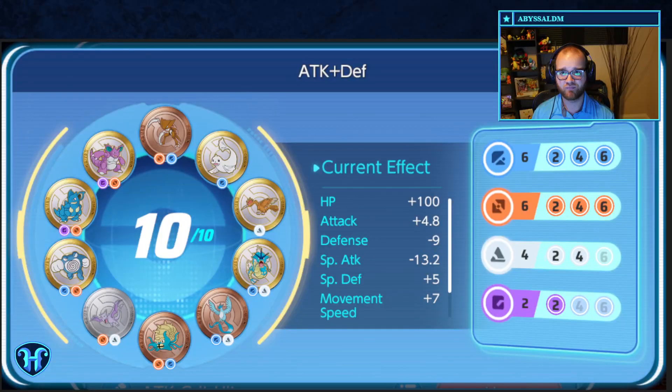Let's dive into the emblem loadouts I've been enjoying and talk about which types of characters they're good on and why. Our first loadout is called Attack Plus Defense, because those are the two stat modifiers we're fully maxing out on in the color groups. Six brown gives us a four percent attack increase, while six blue gives us an eight percent defense increase. We also incidentally get four white for two percent additional health and two purple for two percent additional special defense. This loadout is really good on melee brawler attackers such as Zeraora, Aegislash, Lucario, or Machamp.